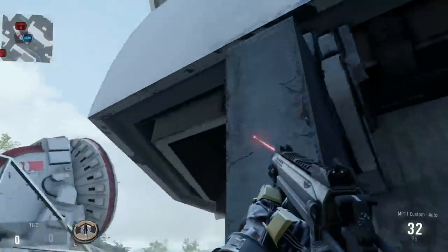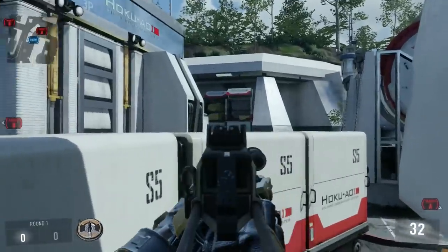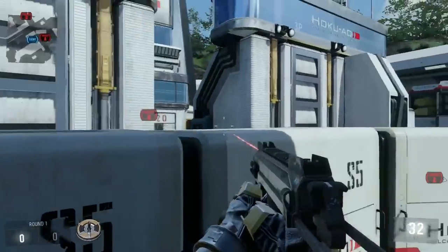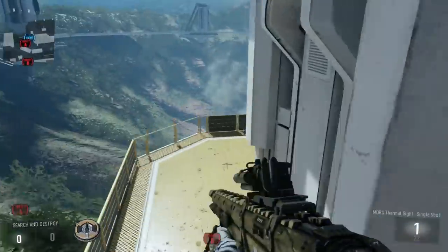The next spot here is not actually a plant spot, but it's a halfway decent line of sight. You just get up on this little pillar, crouch down, and you can see down this alleyway and also see mid. It's a little bit iffy, but it's kind of out there — not many people know about it, so it could be useful.